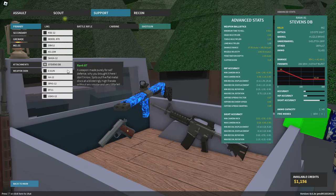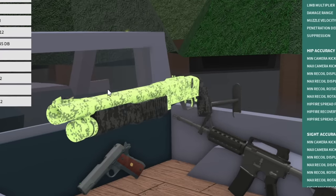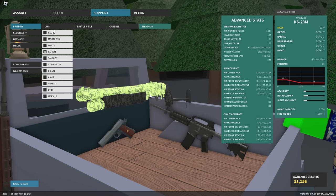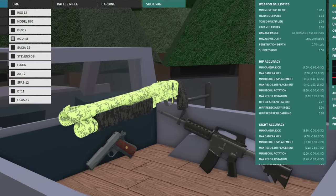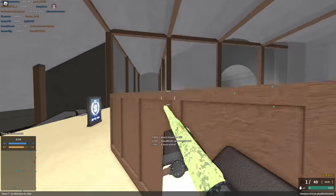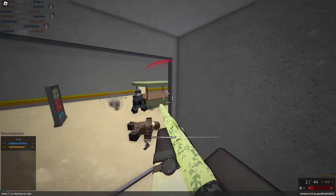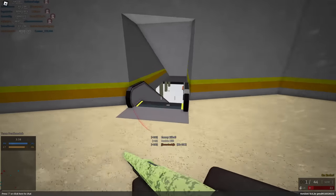Next on the list we're going to go over the KS-23M, which is actually unlocked earlier, so I probably should have gone over that first. For the KS-23M, we have the same number of pellets — that being eight. However, we're doing a little bit more damage at just about 300 — 296 to be specific — and 128 at range. But we get a total of four rounds instead of two, and we have to pump the shotgun after each shot. We're getting basically about the same spread, but a lot more damage and double the magazine capacity.